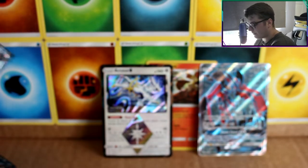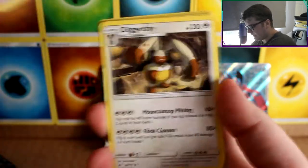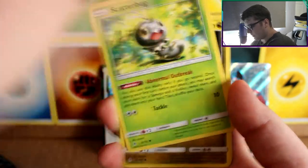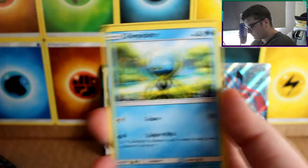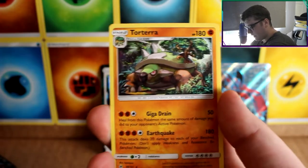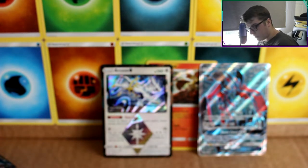We've got five left guys — see if we can get anything good in these. We've got a Bruxish, Lady, Diggersby, Bergmite, Scatterbug, Goomy, Dwebble, Slurpuff, Mesprit, and a Torterra. We have really begun a dry spell right now.